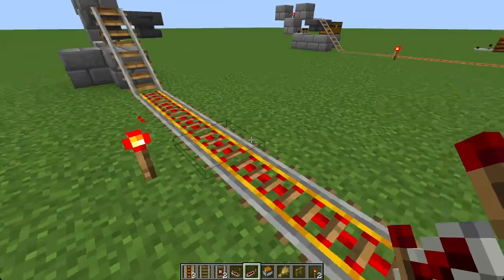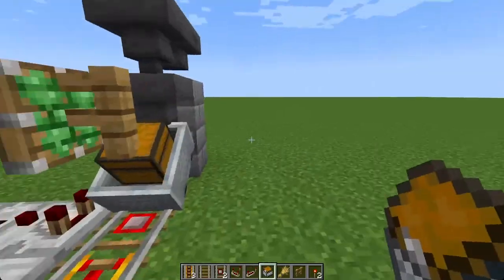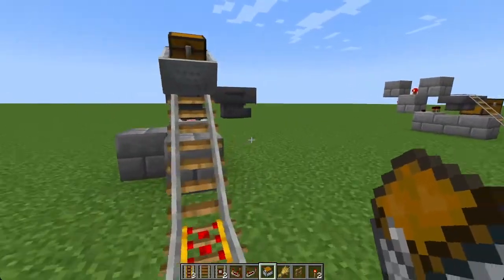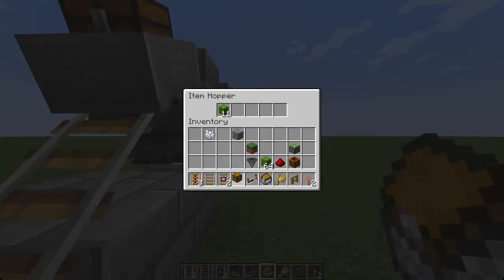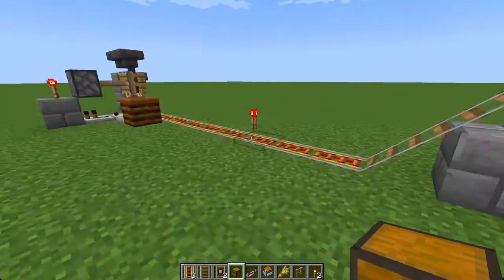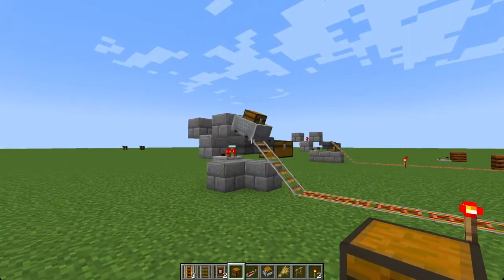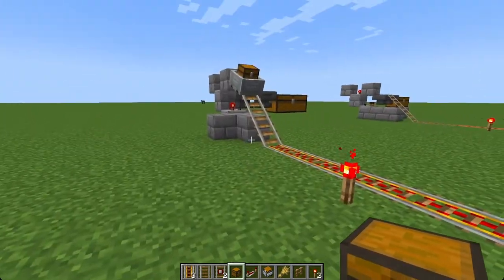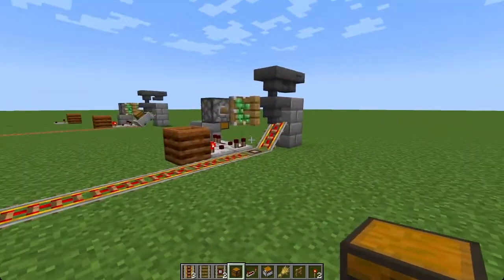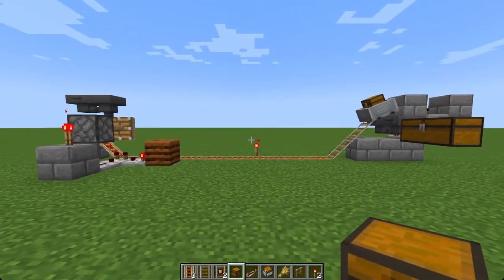Let's give this a test. He gets stopped immediately. We'll get some more cactus — all of this will end up in here. Off he goes, unloads at the other end. Everything starts accumulating there; I'll just stick a chest on the end and the cactus will start ending up in there. That's my solution to getting items from your farm to your item storage system without having a train running continuously — a more efficient and less laggy way, only running exactly when you need it.